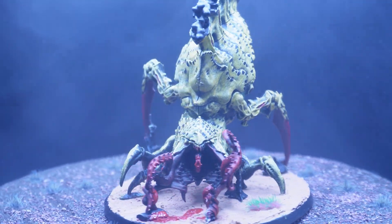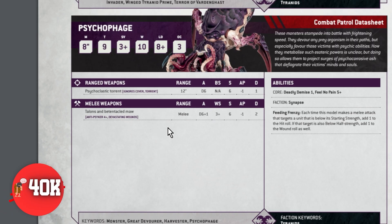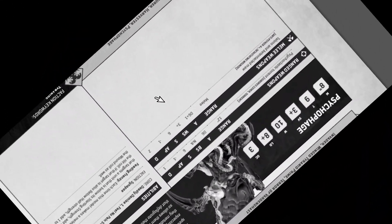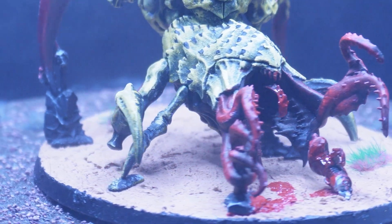Looking at the other models in this kill team, we have the Psychophage. I'm going to be real — the Psychophage is so bad we're not even going to look at the rules. We're just going to read the flavor text, because it tells you how to play this model: 'These monsters stampede into battle with frightening speed.' This model has D6 attacks and D6+1 attacks, which means you have the potential of rolling just 1 or 2 attacks in melee — which is absolutely unheard of. I feel like they had to make him this bad for balance, because he has a 10-wound model with 9 toughness. He does have an 8-inch move, so you're going to take advantage of that quote-unquote frightening speed. Just advance him up the field — he looks really scary, so make sure you paint him to look scary and put blood all over the model so your opponents are scared.